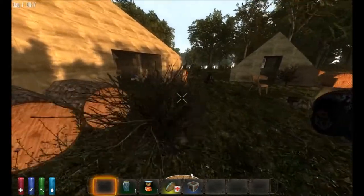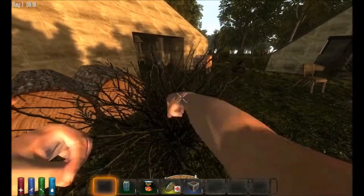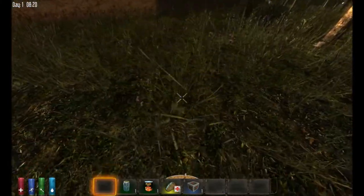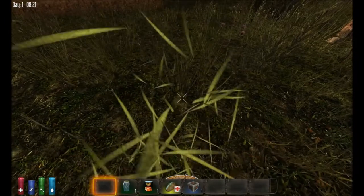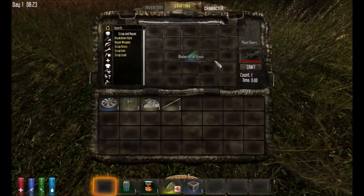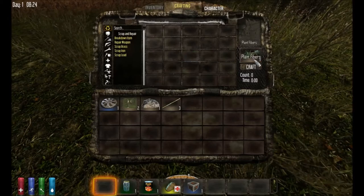The first thing we need to do is pick up a rock. We need to find one of these bushes like this, beat that up, and pick up the sticks. Then you just beat up any random piece of grass and be sure to pick that up too. Go to the crafting menu and drop the grass in the middle, which will turn it into plant fibers.